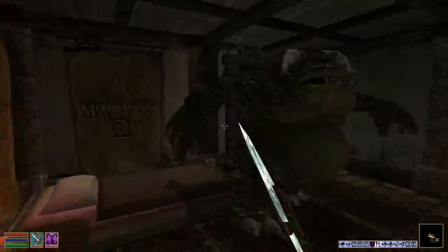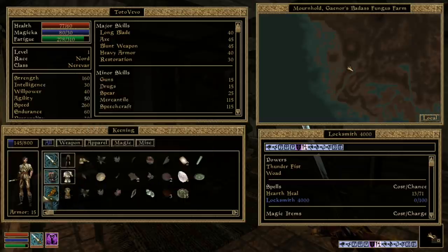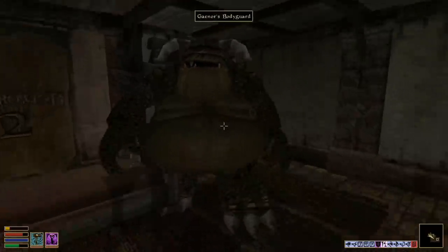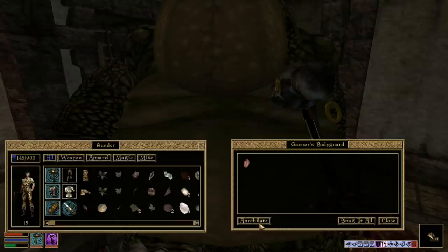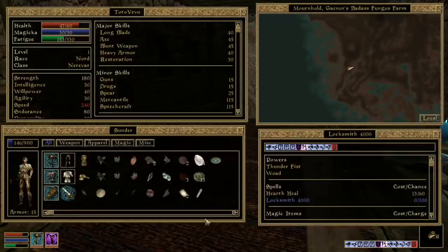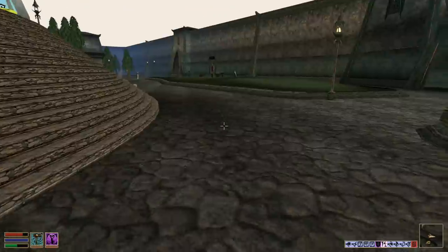I'm taking his armor! He just spawned right behind me. He has a lot of health. What about Sunder? Sunder's a lot better — we're actually going to kill him! Daedra heart — he's alive again?! I'm out of here, just leave. I guess I'm just going to leave him down there. I took your armor. We look a bit ridiculous.